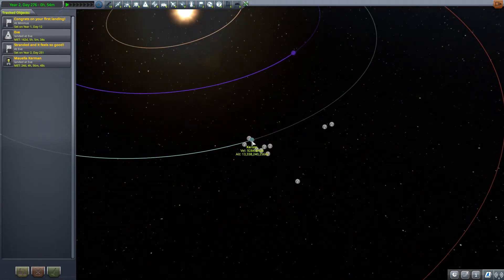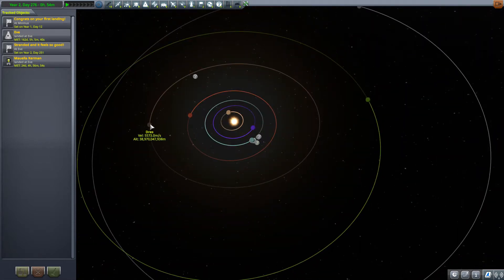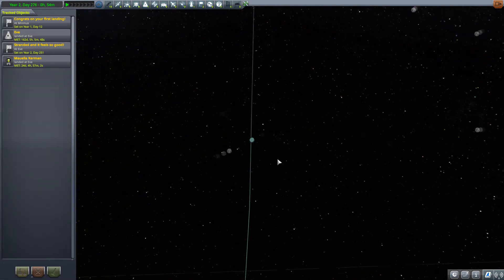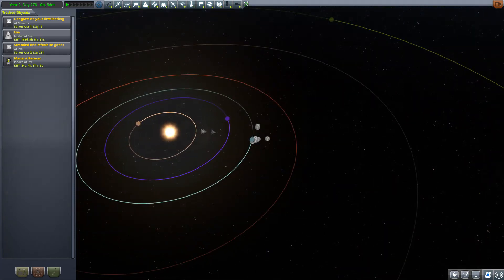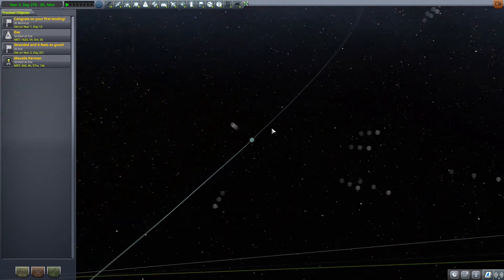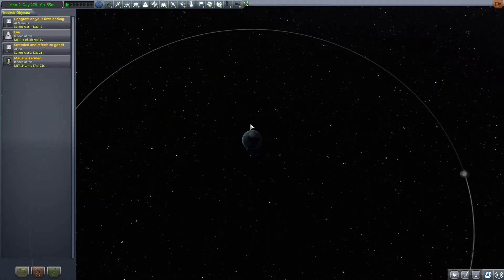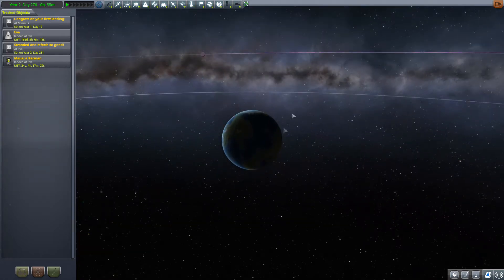We can see Kerbin here — the aqua blue dot — and each one of the planets is represented by a dot in their orbit. The most important thing to save fuel is to launch your spacecraft from Kerbin and escape while you increase or decrease your orbit to meet the planet at its most opportune time. As you thrust, the orbit will become more elliptical. If you burn at your periapsis, your apoapsis will increase higher and higher, and the more you thrust, the more elliptical it becomes until you leave Kerbin's sphere of influence.